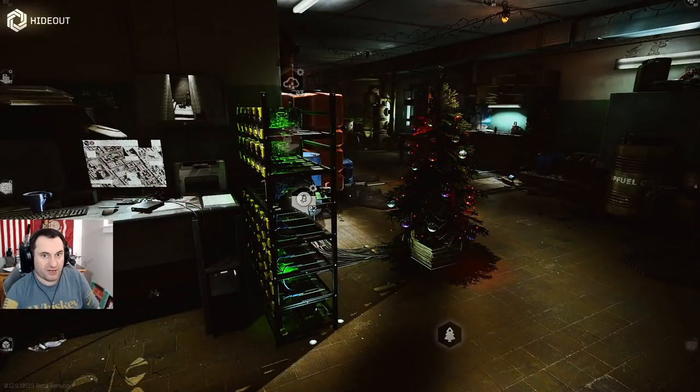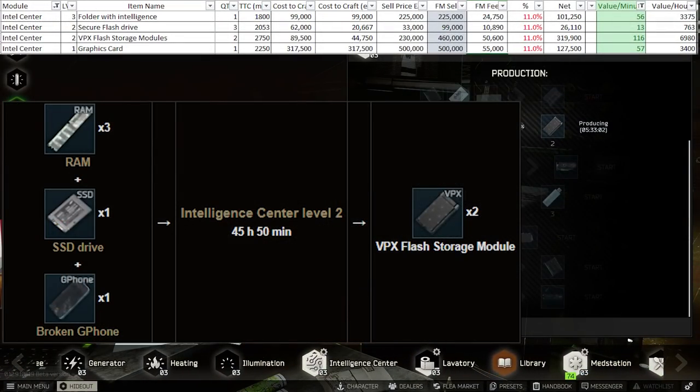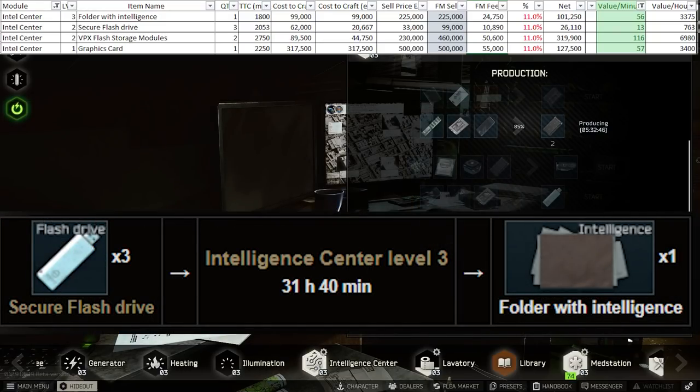I'm not going to talk about the Bitcoin farm because obviously it makes you money — if you can get it, get it and fill it as fast as you can. At the intel center, hands down, the best thing to make is VPXs. Nothing else comes close to the amount of money you make with these, especially while phones and RAM are cheap. If you have non-found-in-raid thumb drives, Intel is a smart craft as well, but you'll be cutting your profits in half versus making VPXs.